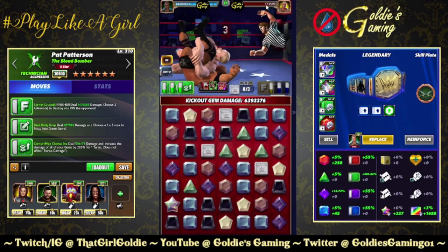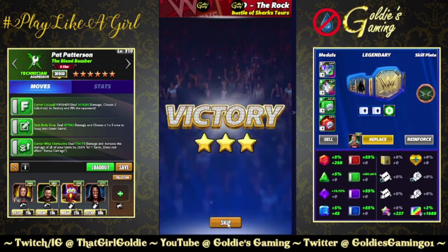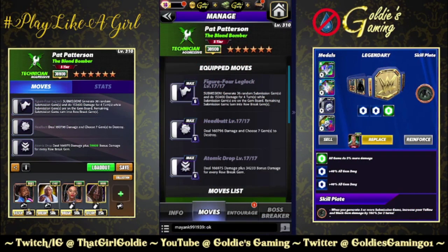That is 15.8 million damage on turn one — suck it Benny. Anyway, that's the takedown build. Let's switch focus to gem damage. The next build is available at six star. Running triple black, no drip plate as evidenced by the no drip logo. Black one, Figure Four Leg Lock — 6 MP. Literally every single move except the finisher is 6 MP, which opens up a lot of possibilities. Submission: generate 36 random submission gems and do 153,400 damage for four turns; while submission gems are on the board, remaining submission gems turn into row break gems.